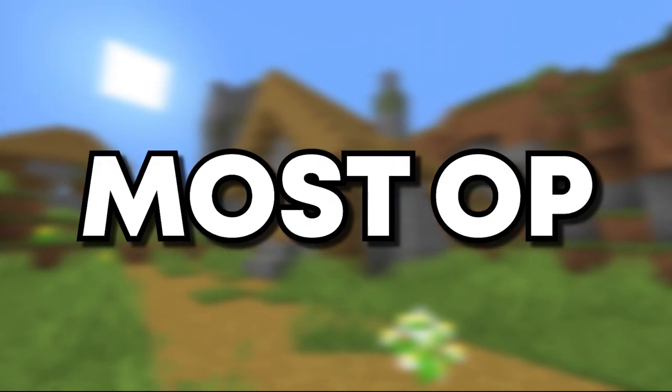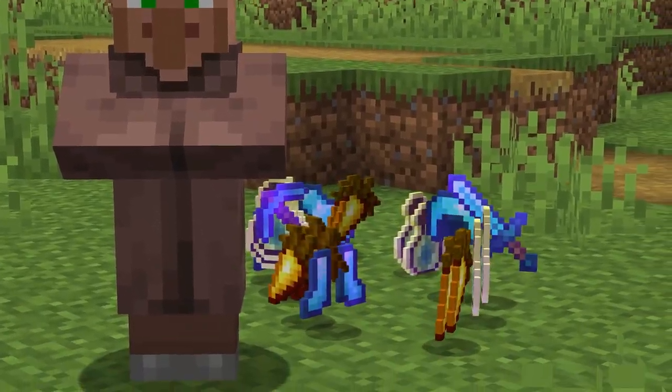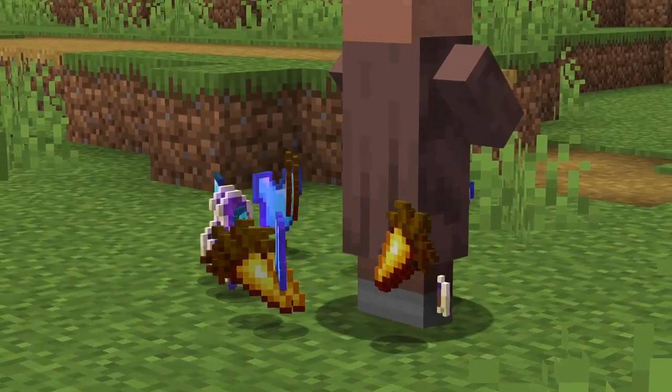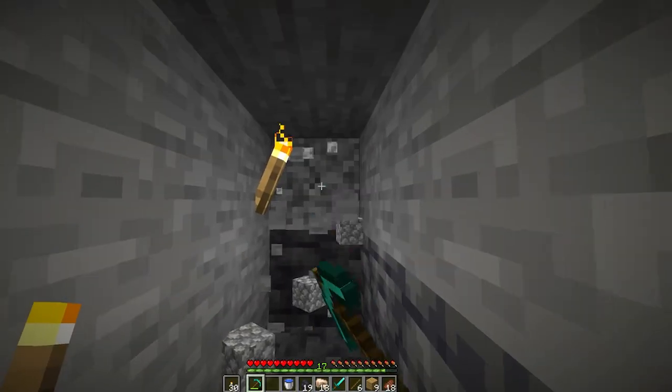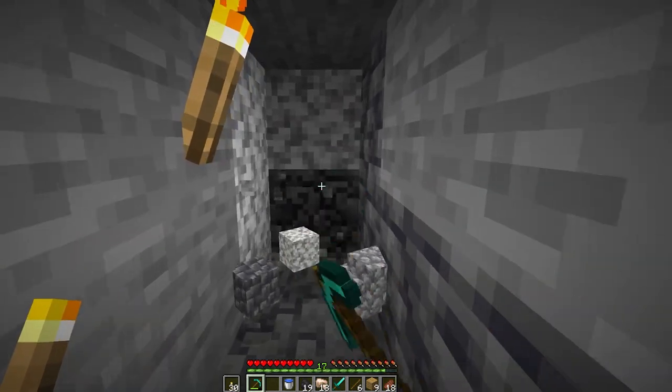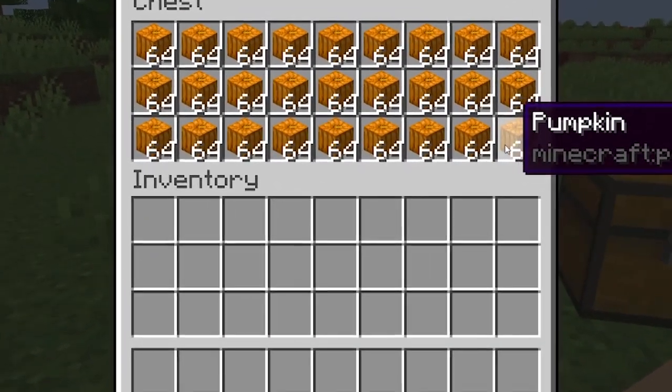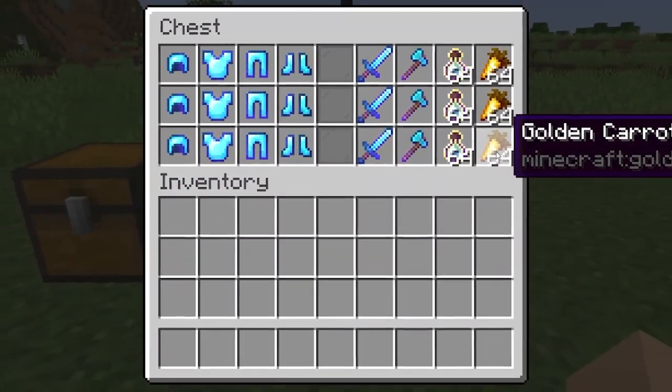Villagers are the most OP item in Minecraft. In fact, they're so overpowered that they can literally fabricate enchanted diamond armor out of thin air. And if you use this right, you'll never have to mine again in Minecraft. I turned this chest full of pumpkins into this box of loot right here using only villagers.